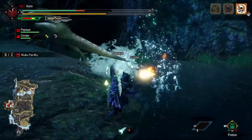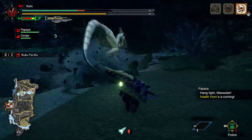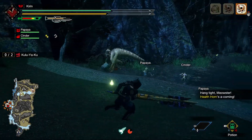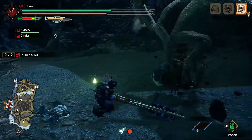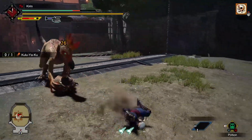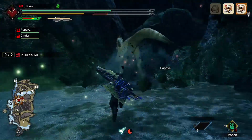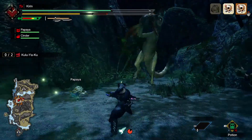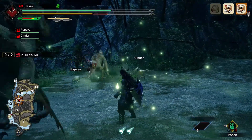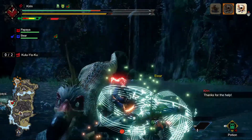There are several moves that Kulu Ya Ku does only when he's armed. Some, like the jump smash, we've mentioned before, but others need to be covered separately. The first is a straightforward rock smash, where Kulu takes the rock or pot and literally smashes you over the head with it. While it doesn't do an insane amount of damage, it's still not fun to be clubbed over the head — so when you see him take a step back with that rock, start dodging.